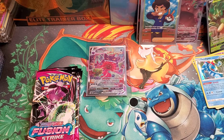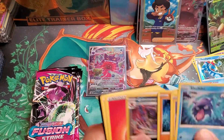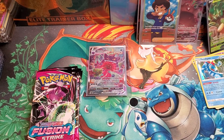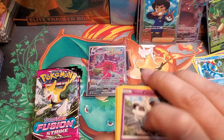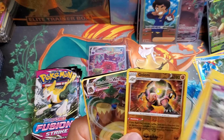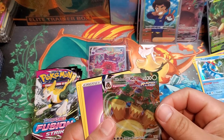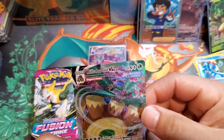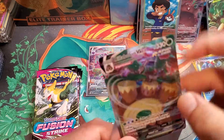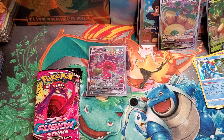Can we get another hit out of this booster box? We already got an alternative art — hopefully a few more V-MAXes. A holo Grimmsnarl — very nice. Here we go, last few packs: Galarian Corsola, Golo, and a Rillaboom V-MAX! There it is — another V-MAX. Reverse holo Golem as well — nice card. Rillaboom V-MAX is also a promo card in Japanese, one of the cards I would have loved in Japanese promo art. Very off center from left to right but still a very nice card.